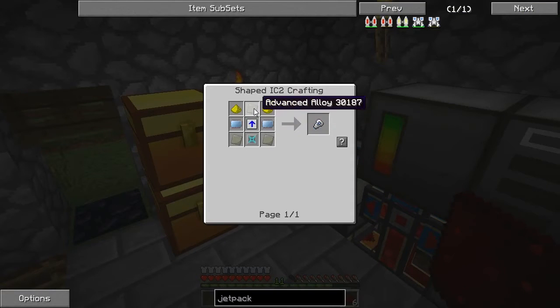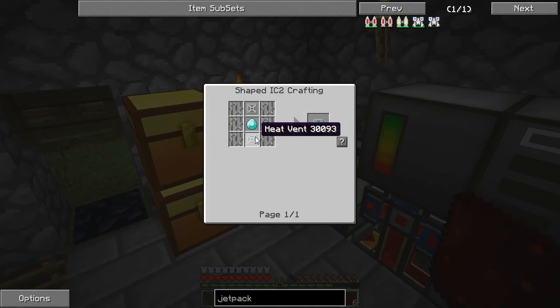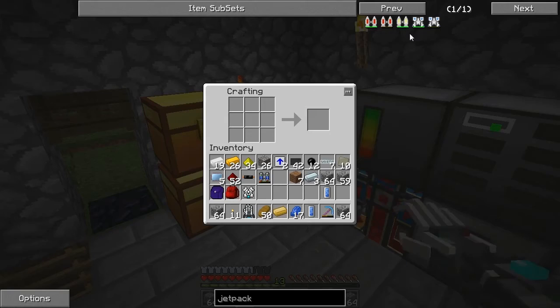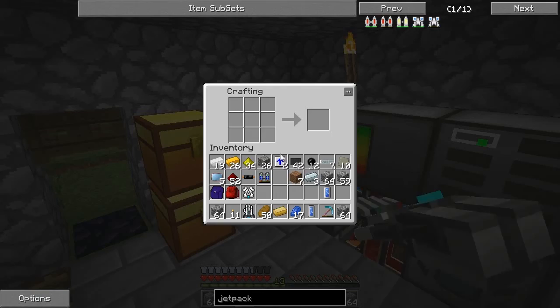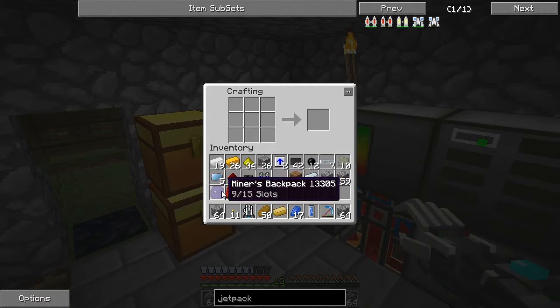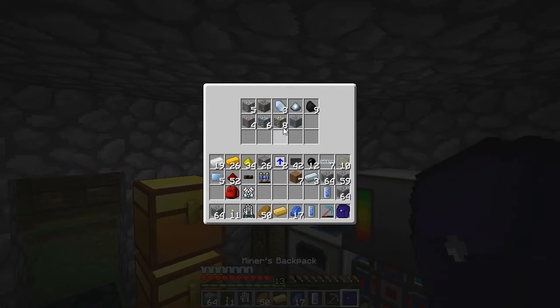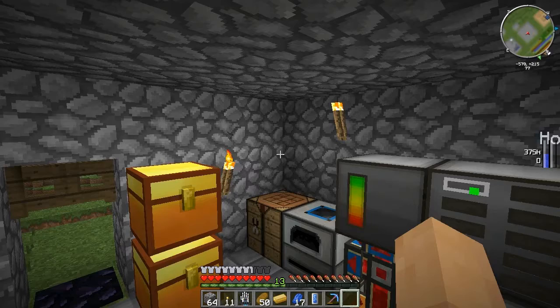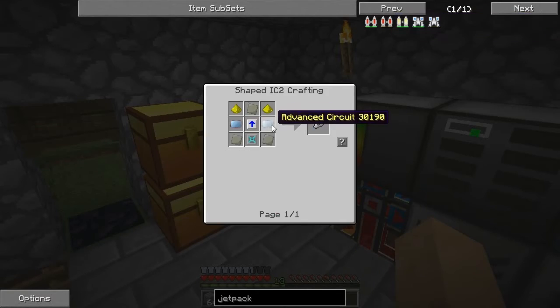And then the final things we need to make are these boosters, which you're going to need some overclock upgrades and an advanced heat vent. So I'll just make all these parts and come back to you guys. Welcome back. I just went for a quick mining trip, found some other stuff we don't really need, but I needed some lapis and I just found some. I already have taken it out of my backpack and just made my final advanced circuit that I need to finish making my advanced jetpack.